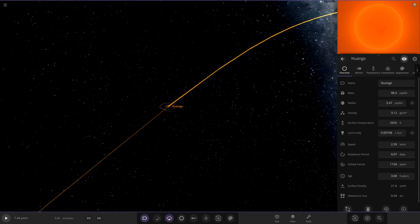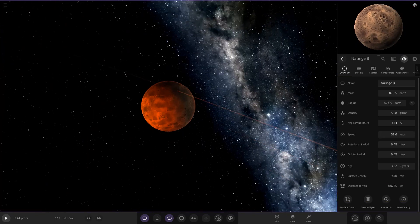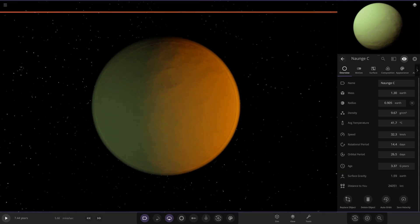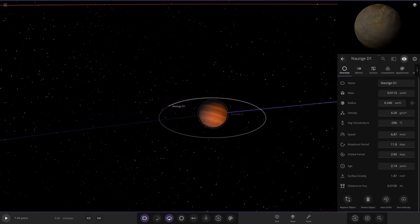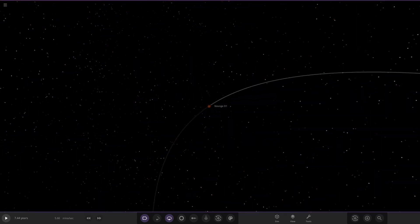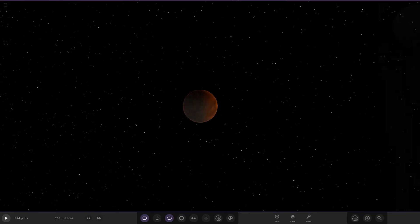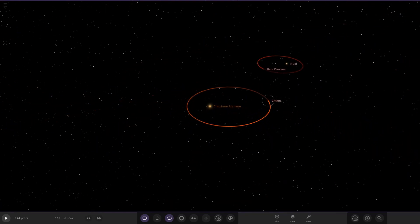Moving to the orange star, checking the last objects in the system. There's a really cool green one here — though not quite as cool as the green one from earlier, that earlier one slightly beats it. Another gas giant — a purpley sort of one — with a moon. Then lastly object E, which appears to be the final one. So we've now covered all the stars: that one, Beta Proxima, and this one too.